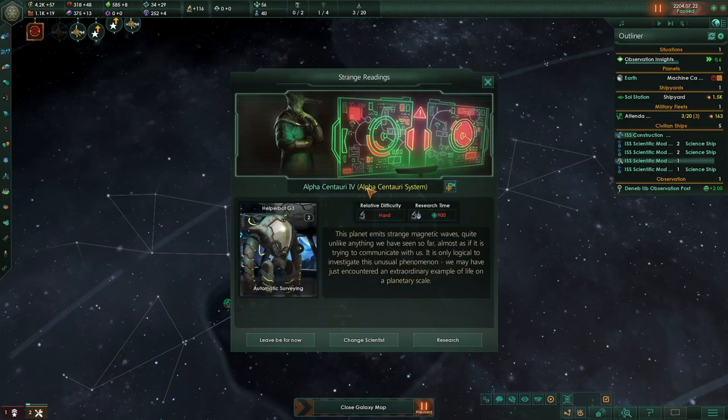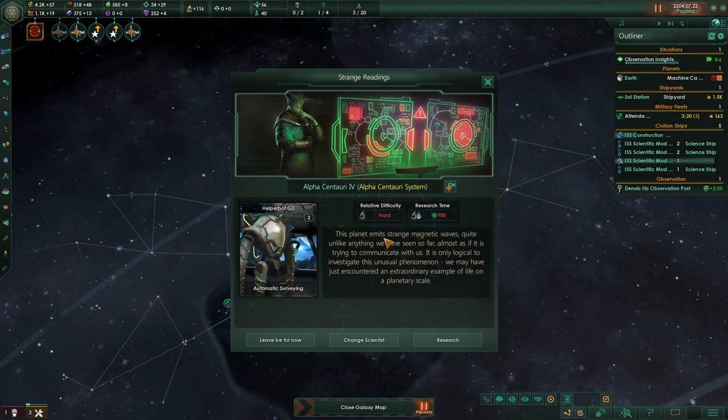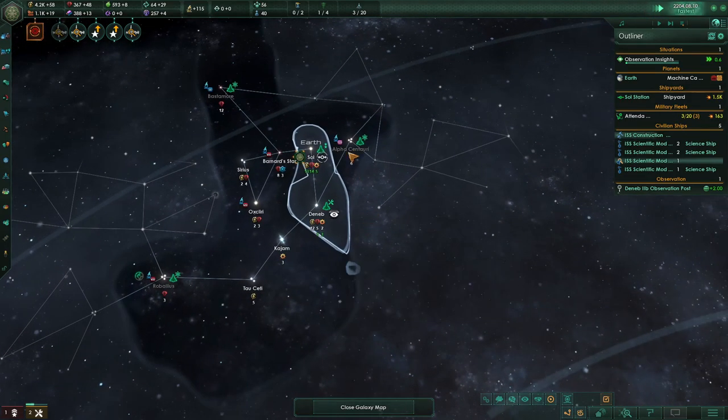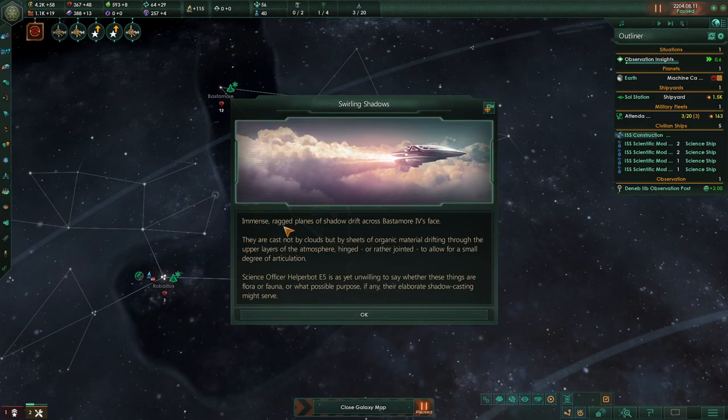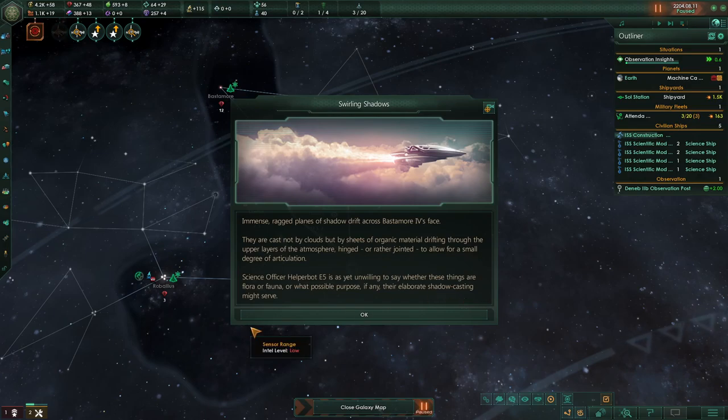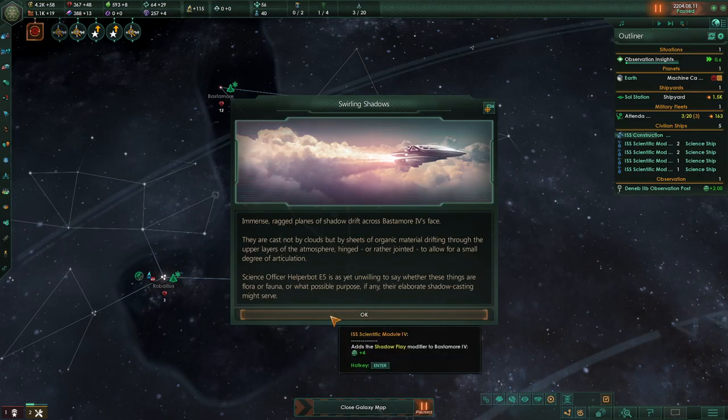Anomaly: this planet emits strange magnetic waves, almost as if trying to communicate — possible life on a planetary scale. Over a year, we'll come back. In Alpha Centauri: Swirling Shadows — immense regged plains with shadows cast not by clouds but by sheets of organic material drifting through the upper atmosphere, hinged to allow accumulation. Science officer Halperbot E5 is unwilling to say whether these are flora or fauna, or what purpose the shadow-casting serves. Result: +4 society research.